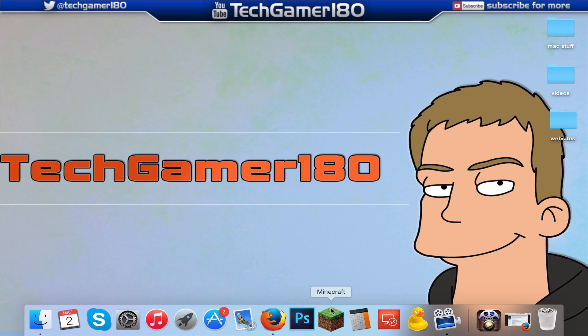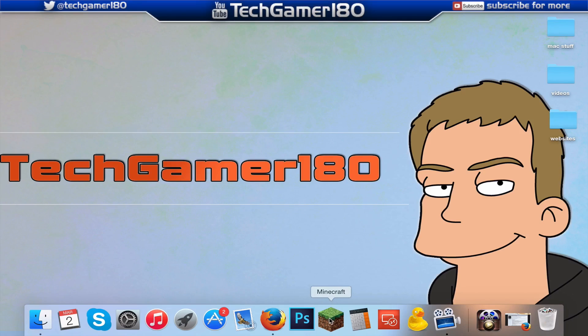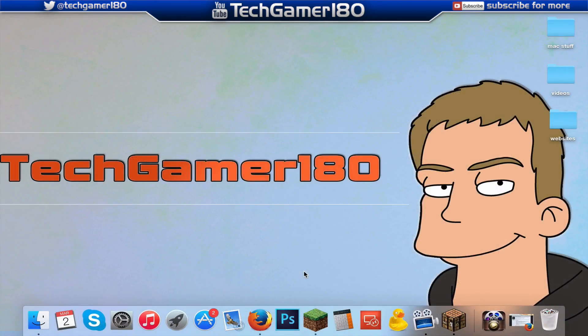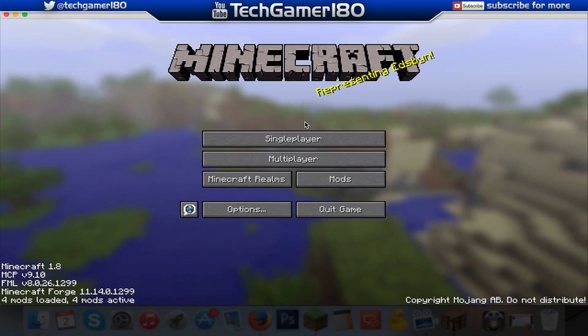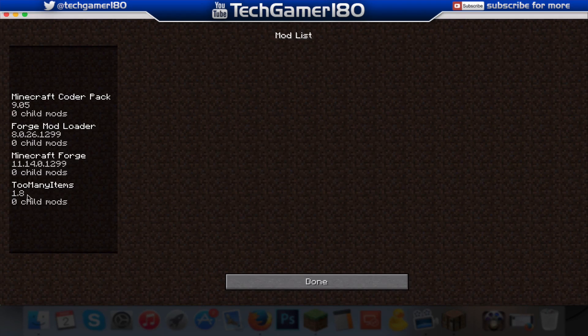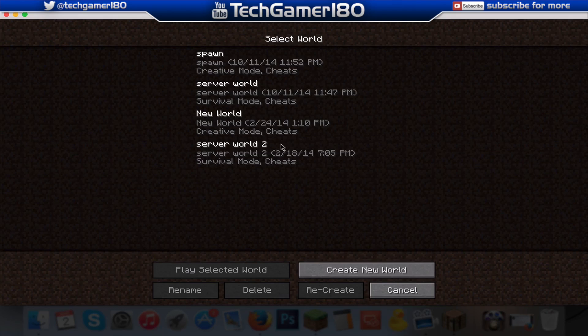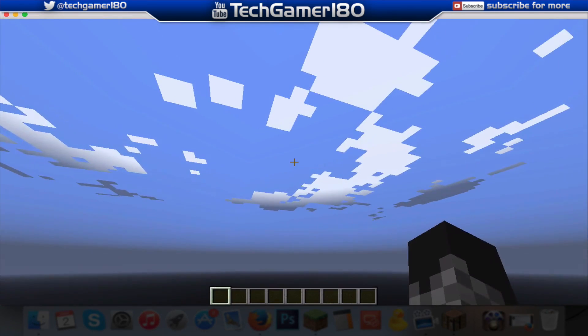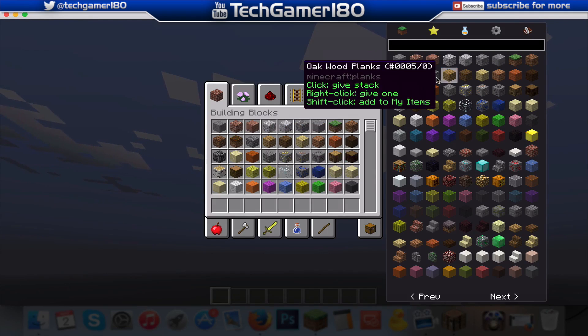Just to check that Too Many Items is installed correctly, boot up Minecraft once again. Once the Minecraft launcher has opened, make sure your profile is on Forge once again, because that's where your mods are. This is the profile where all your mods are going to be installed. Press Play and wait for Minecraft to fully boot up. Just to confirm that Too Many Items has installed — as you can see, I have it here.